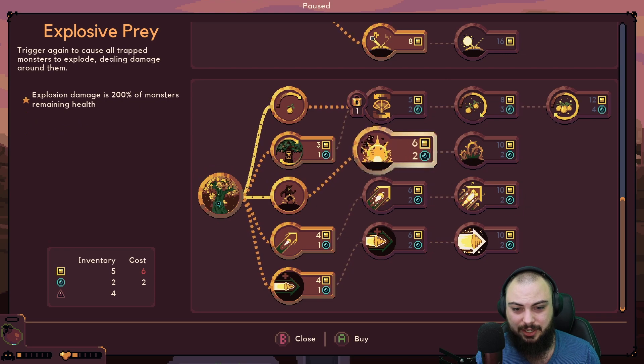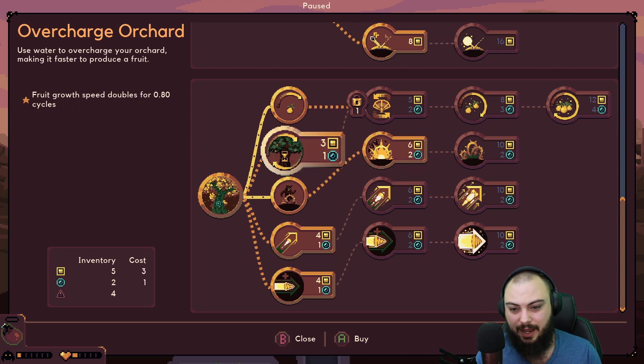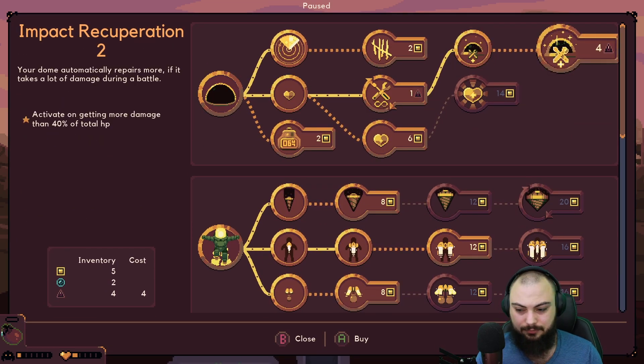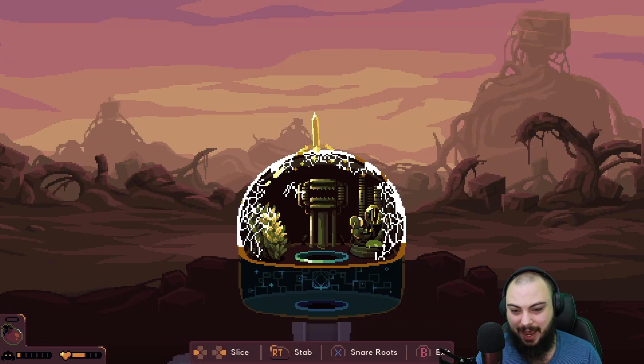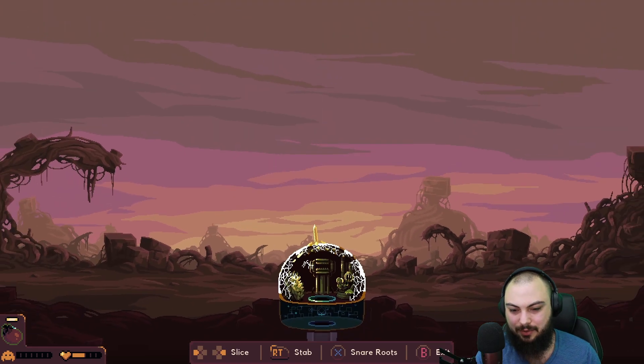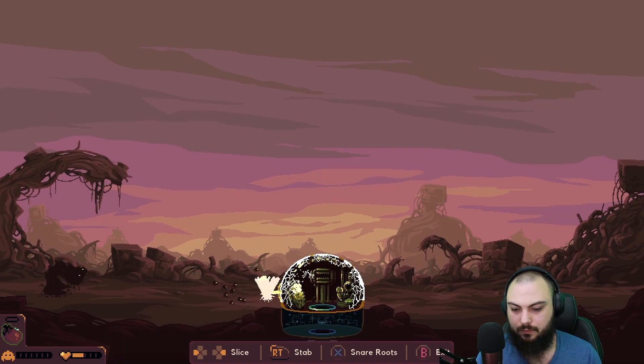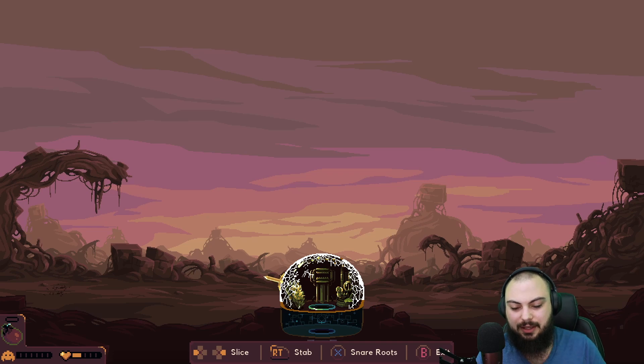I kind of wish I had repellent going into this mode - that might actually be the strategy here. I think repellent might be super useful. I have to do a heal; I literally have to do a heal because I don't think I could make it through the next round without it. Activate this so we stop at least a little bit - I have to be up here. I need to stop all of those, including the cannonballs coming in. I'll keep calling them cannonballs - artillery I think might be what they're called.